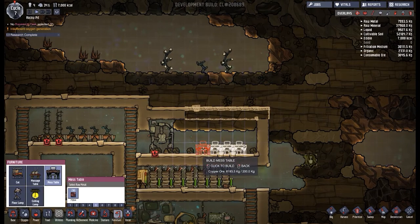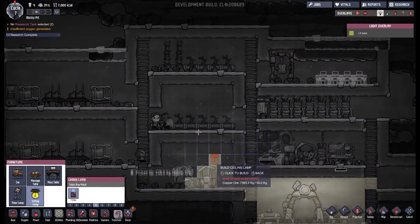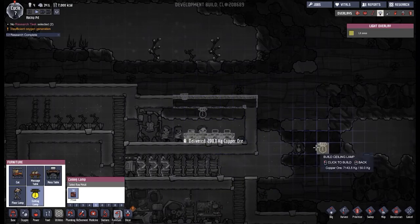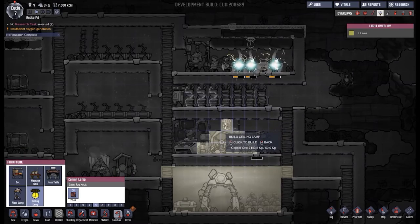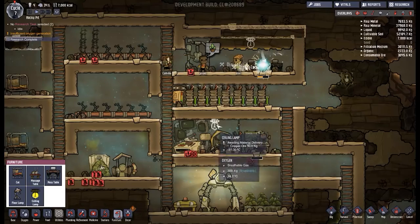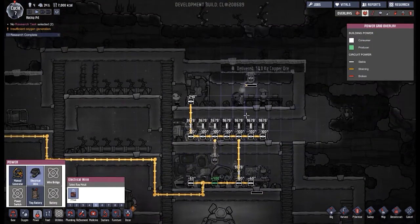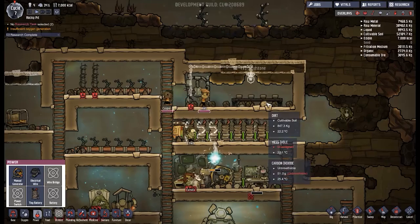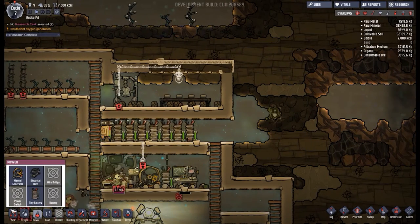We've got four dudes — one, two, three, four. I'd also like to put some ceiling lamps up, obviously above here is probably a good idea so they all feel nice and cozy under the lighting. I'd probably also like to put one here. I kind of feel like I've built everything a little bit too cramped — maybe we need to open it up a little bit more.